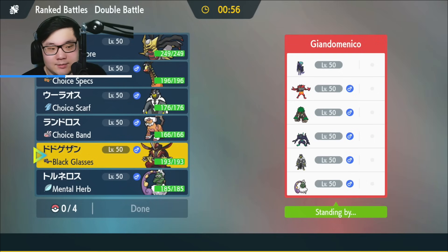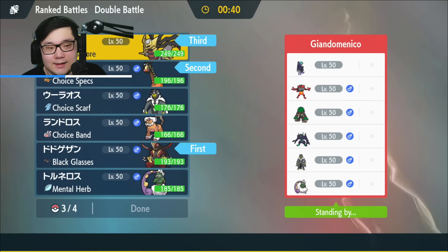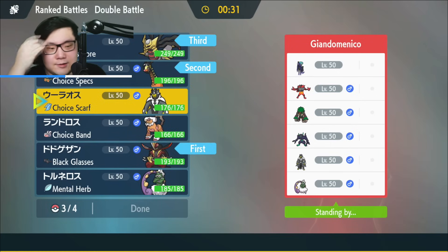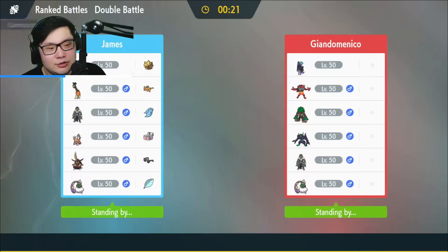I don't really like my Tornadus matchup here. King Gambit is really good, especially if they lead Urshifu plus Calyrex, which I wouldn't be surprised by. I think I like Farigraf plus King Gambit a lot. I'll go with that combo in front, and in the back I really like Giratina, which can put on a lot of pressure, plus Landorus — it's either Landorus or Urshifu, and both work here. Landorus gives me a bulkier option.